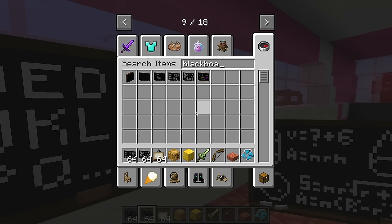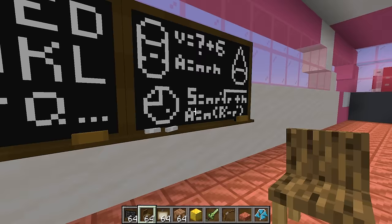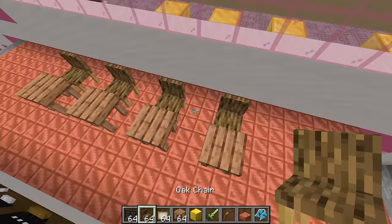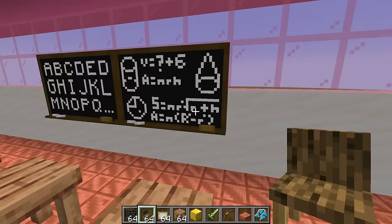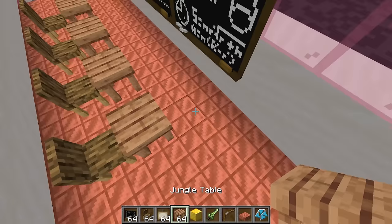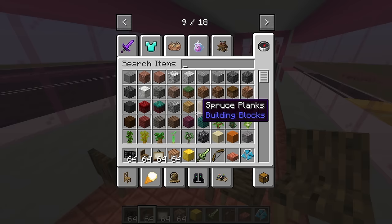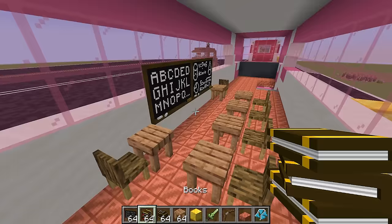These are gonna be the teachings of this class - language arts and also math. I need to get some chairs along with some tables so all the villagers can sit down and learn. Hey Wudo, since you're so dumb, do you want to come to our bus for school? Oh gosh, I thought he was gonna say no but he actually agreed! We're gonna need an extra seat for Wudo and he's gonna sit right in the front, because he needs to pay the most attention.